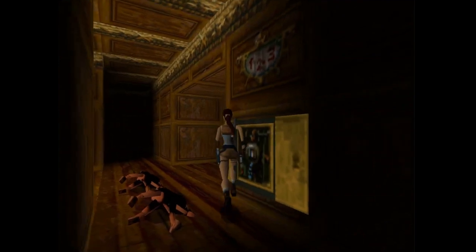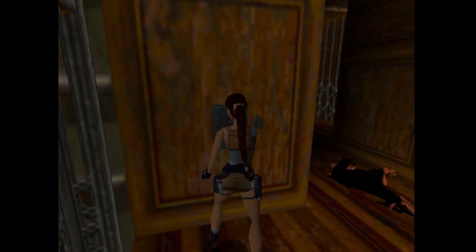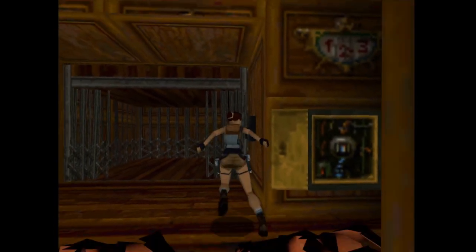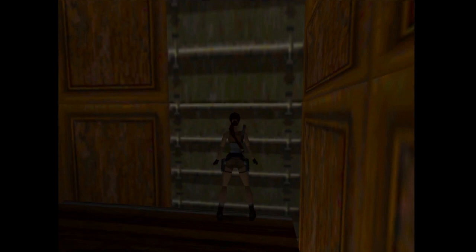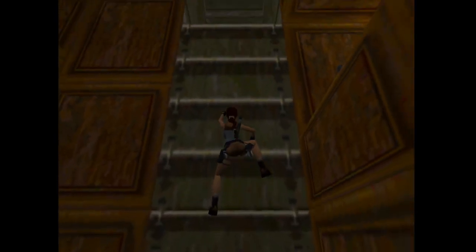Alright, hi guys, welcome back. We are going to finish off the Opera House. So first we are going to send the elevator down. We just put in the relay box, and as you can see here, we just put that in right there. We are going to hop over here really quickly and jump up. We are headed to get our second secret, the gold dragon.